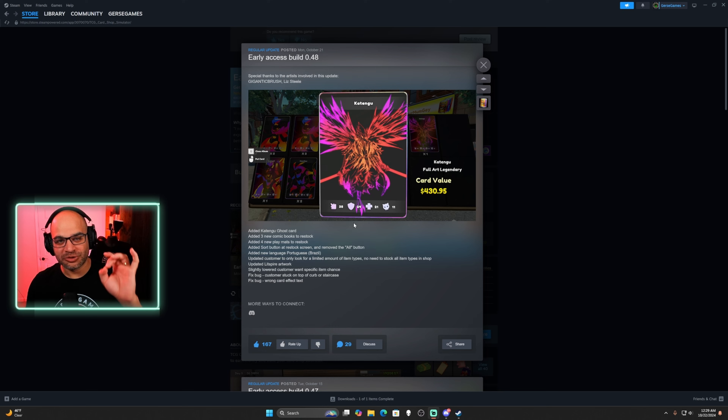Okay, let's read it real quick. Early access build 0.48 — special thanks to the artists involved in this update: Gigantic Brush and Least Steel. Least Steel, this looks amazing. Thank you so much for making such beautiful art for the new ghost car and taking the style of the ghost car to a different level. It's just so good.